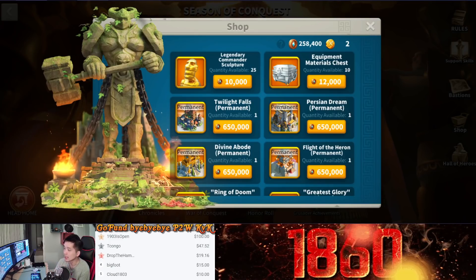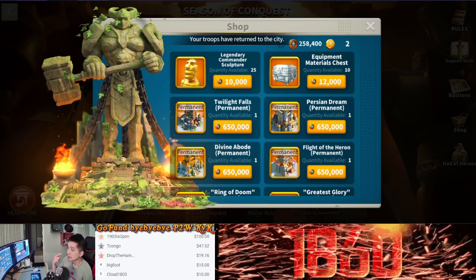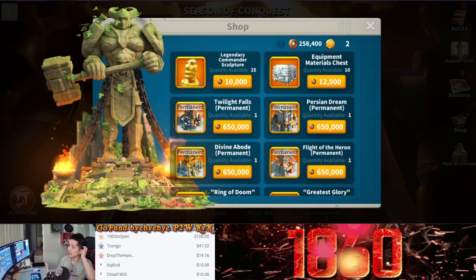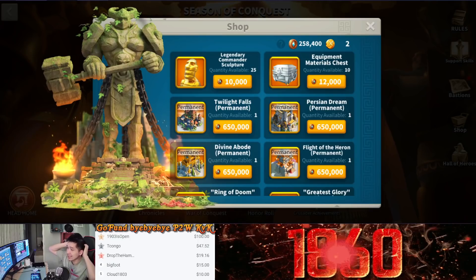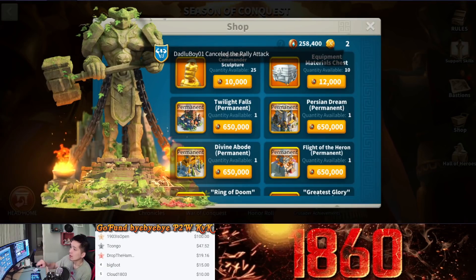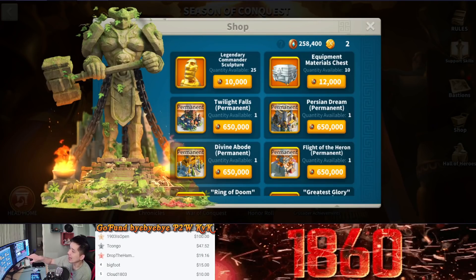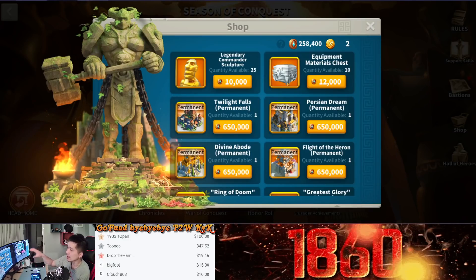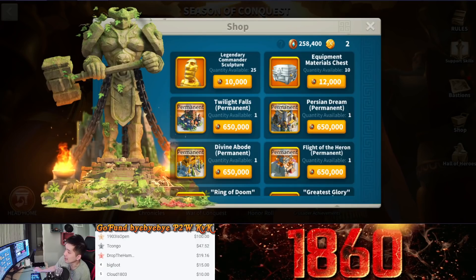How long does it take to get 1 equipment material chest by producing it from the blacksmith? To produce 1, it takes around 2 days — or 1.5 days if you have a very high VIP level. So with 30,000 coins I can buy 2.5 legendary equipment material chests, saving about 5 days — compared to just 1 day's worth of sculptures for a VIP 15 player. Even at VIP 10, where you get 1 sculpture per day, that 10,000 coins can buy 1 legendary equipment material chest saving 1.5 days, so it's still better to invest in the equipment material chest in the long run.